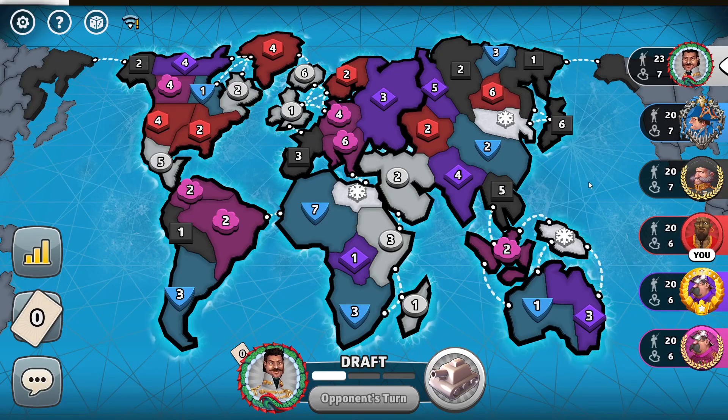Hello and welcome to another episode of Risk. My name is ChampionEver and today we are playing another 6-player progressive card game being played on the classic Risk map with Blizzard. I'm a third player in this game. Let's see my position on the board — I have troops in all three top continents: North America, Europe, and Asia.